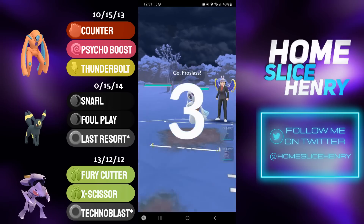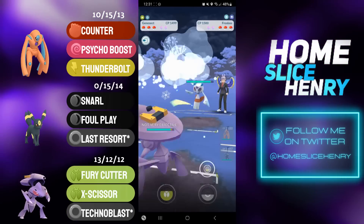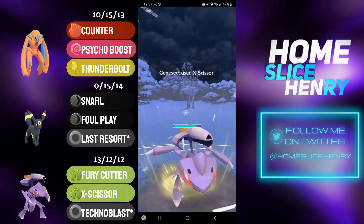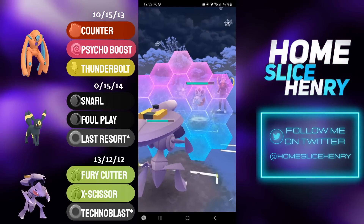Moving into the next match, picking up a terrible lead: Defense Deoxys into Froslass. I'm going to save switch into Genesect, and even though I'm not running Magnet Bomb, I'm hoping the threat of a Magnet Bomb is going to grab a shield. I farm up a little extra, and the X-Scissor is able to grab the shield. That's huge.